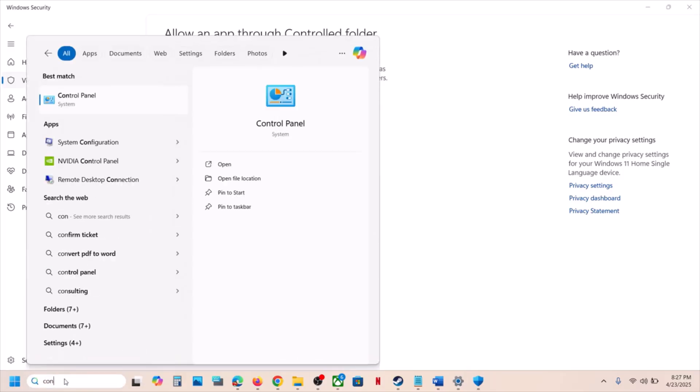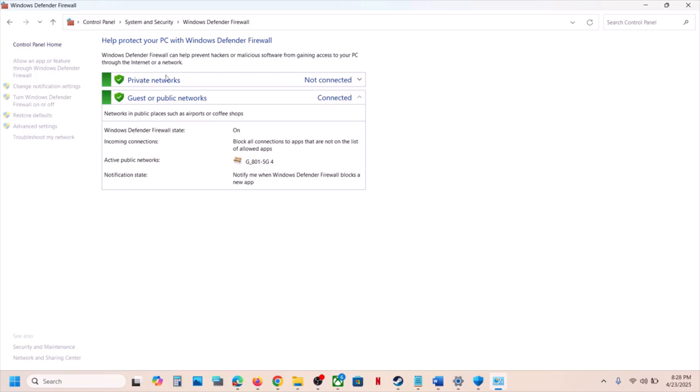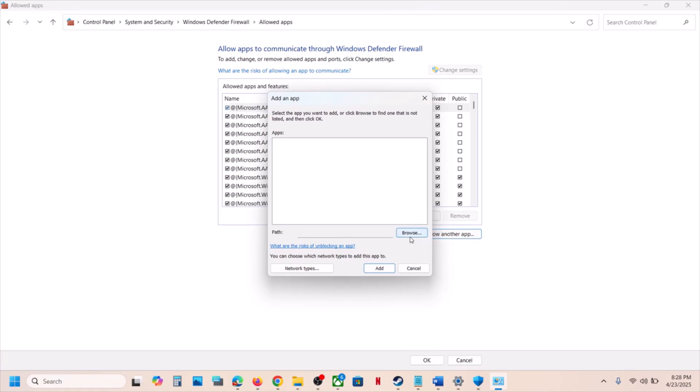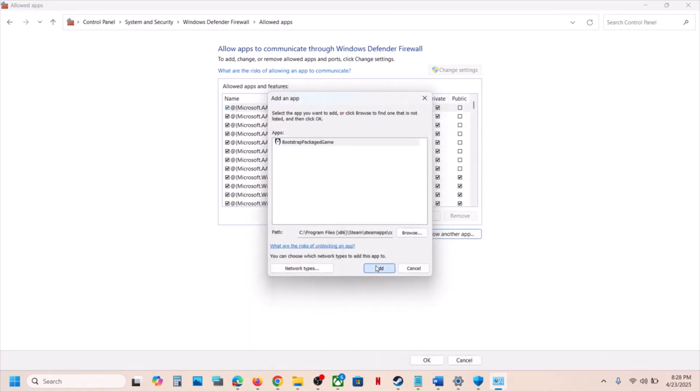Now type 'Control Panel' in the Windows search box and click on Control Panel. Go to System and Security, then Windows Defender Firewall. Click on Allow an App or Feature Through Windows Defender Firewall, then click Change Settings, then Allow Another App, then Browse.